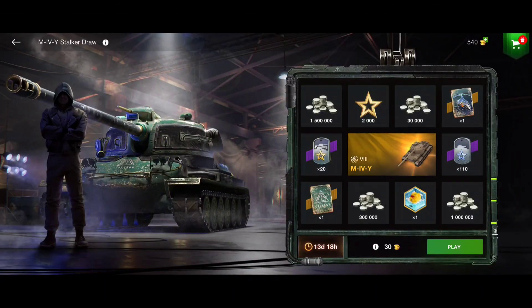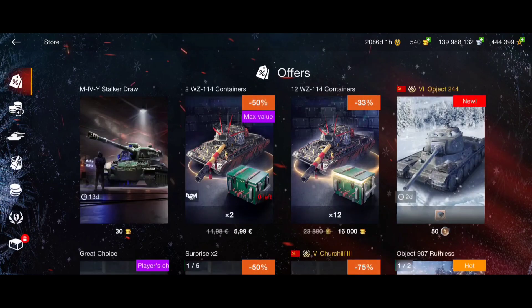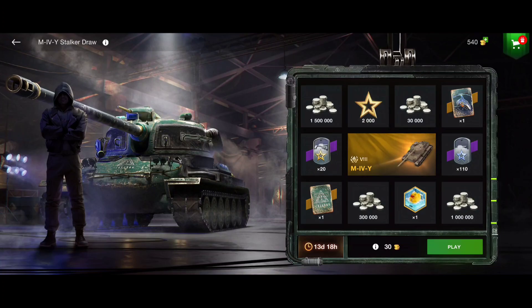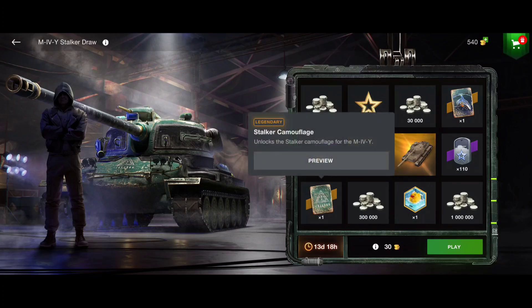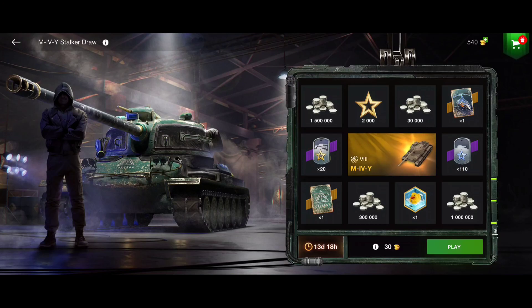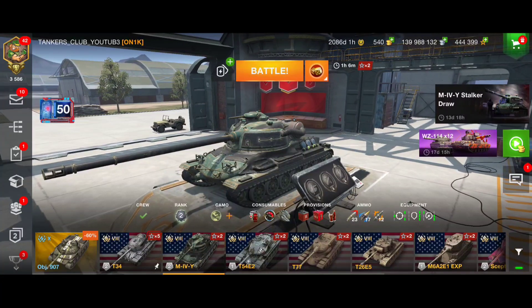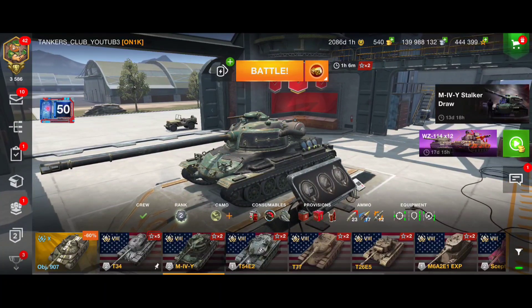Welcome back to Tanks Club. In this video I'll be talking about the new event that comes out today — you can see it everywhere, for example in the store where it's already up. The first thing you can get in this event is the M4U Stalker, or you can get the M4U and then the legendary camouflage Stalker. I'll explain how this event works and how you can get this tank.